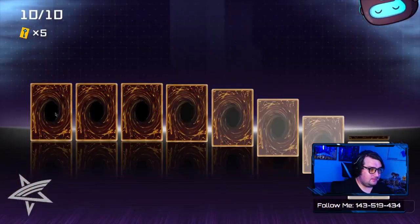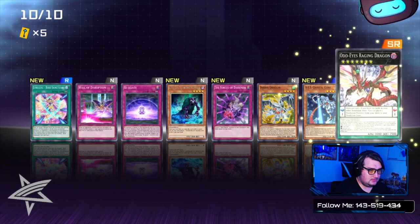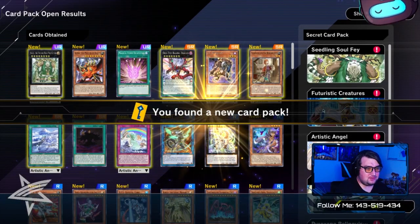The best Earthbound Immortal is Ccapac Apu, and that's only when you blow it up in your own hand. Definitely a Super Rare Odd-Eyes Raging Dragon as well.